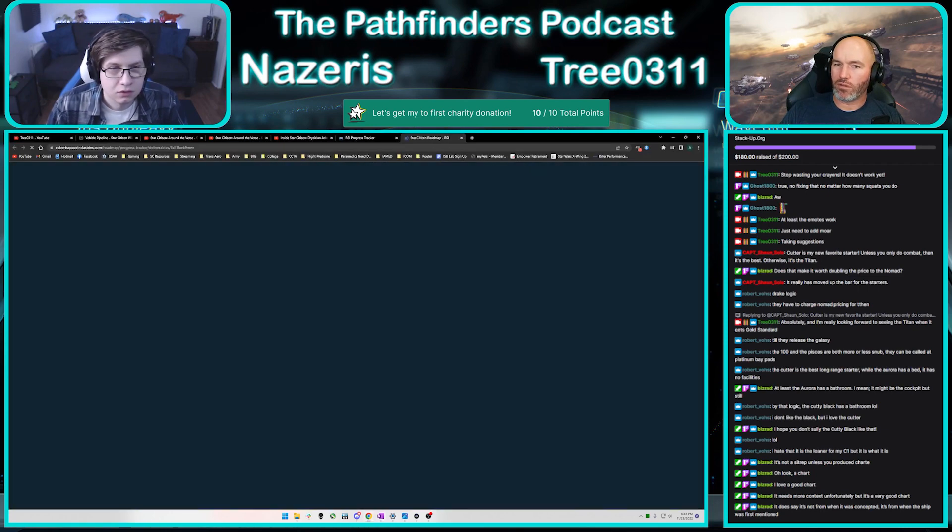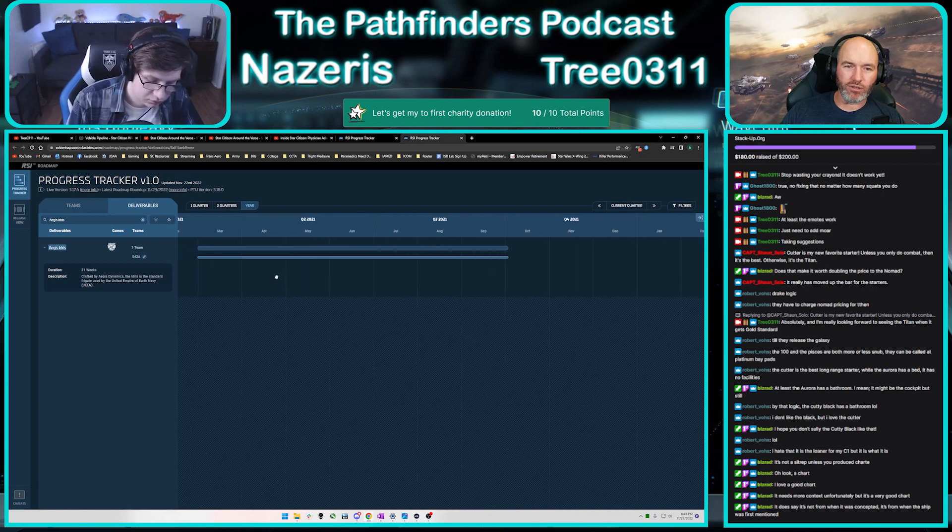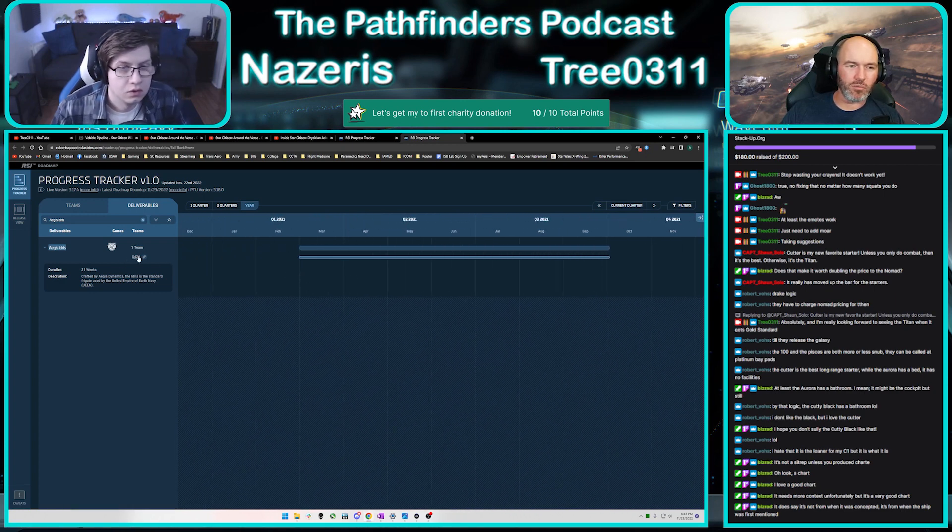I'm going to pull up the deliverable on the progress tracker. Something of note that's very important: the Idris deliverable is crafted for Squadron 42. The Idris is the standard frigate used by the United Empire of Earth Navy. I'm assuming they're just talking about the Idris M in this, and only as far as it goes for Squadron needs.